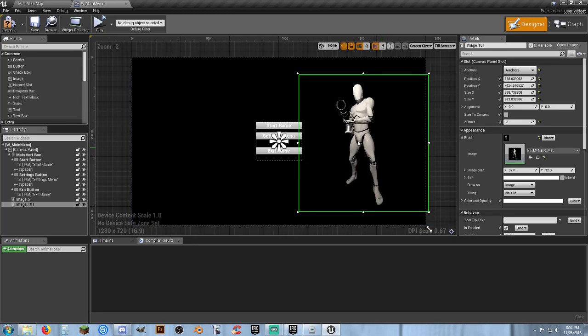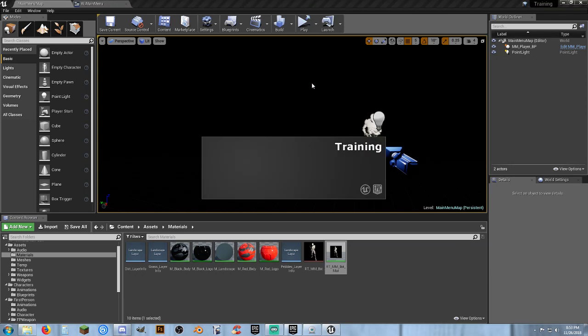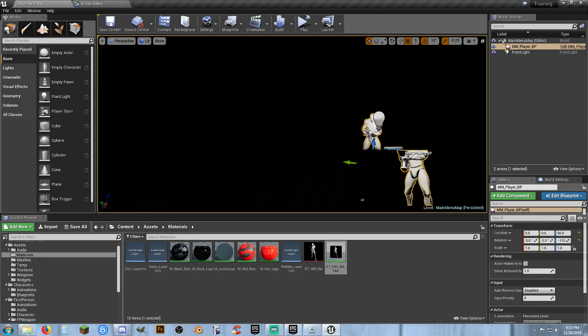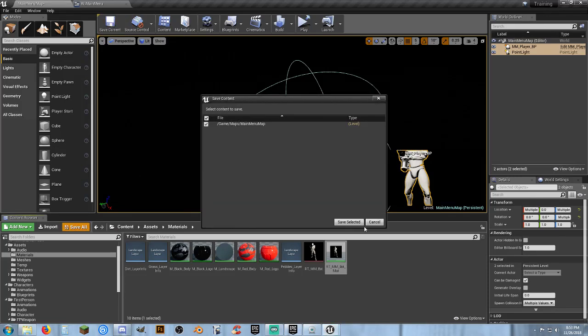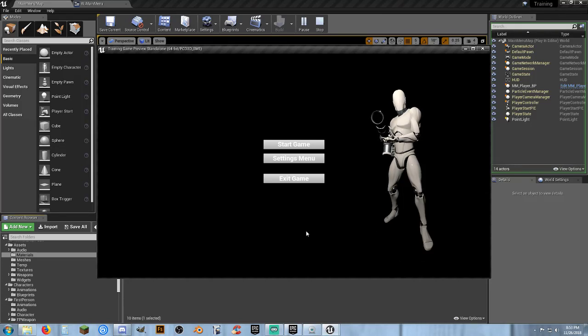Now we've got our dude and he's doing the animation. Let's actually play in standalone. You can set up that camera however you want, build a little small scene, have NPCs walking around. You can grab the character and light and drag them way down below the visible scene — it doesn't matter where they are in the scene. If you see artifacts, you might need to reposition. Let's check our menu in a new PIE window — there's our dude, standing there doing his idle animation.